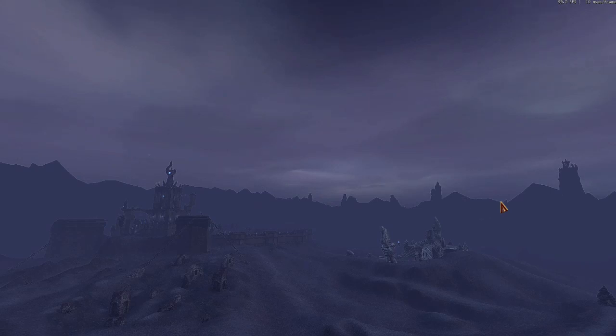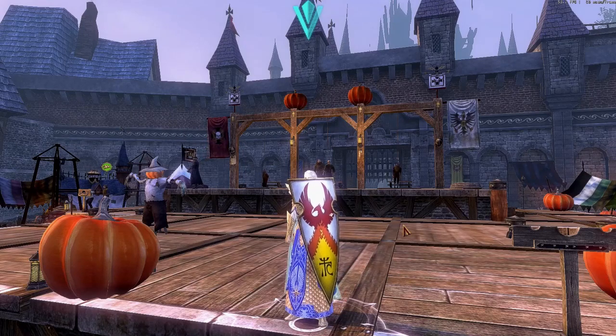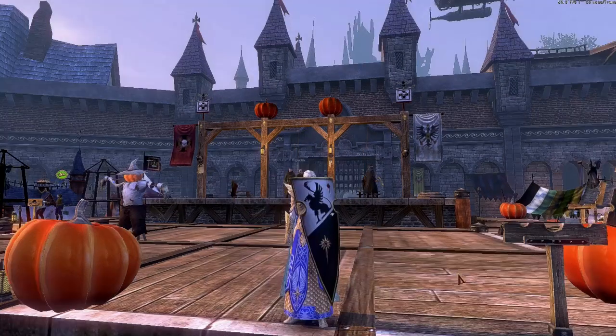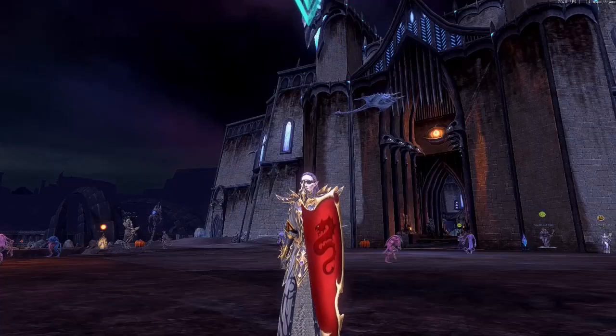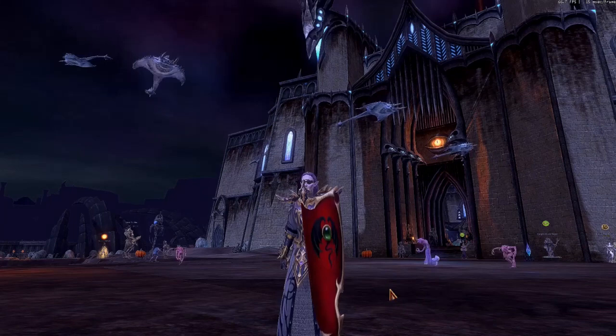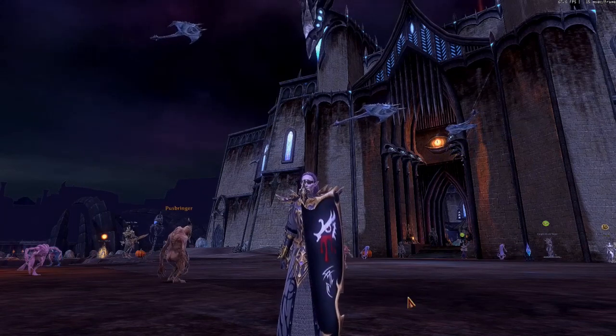Besides the return of Demon Moon Decaying, we have some other permanent additions in this patch to share with you. New shield quests have arrived for Swordmasters and Blackguards. Swordmasters can now earn the Gold Pavis of Etain, the Gold Pavis of the Griffingate, and the Gold Pavis of Kreis. Blackguards can earn the Golden Aspis of Clar Karond, the Golden Aspis of the Blood of Nagaroth, and the Golden Aspis of the Lord of Murder.